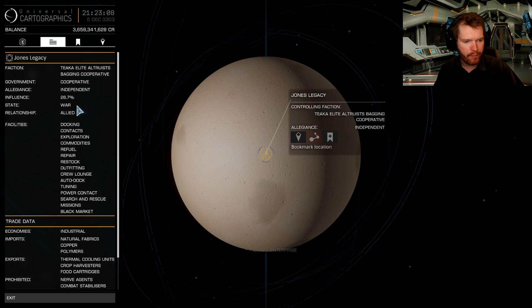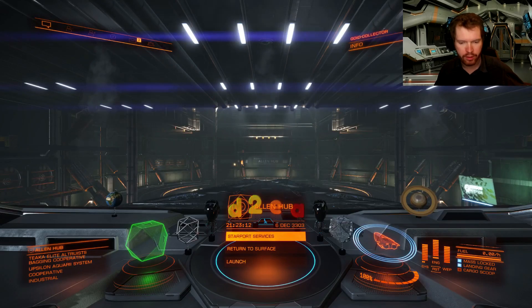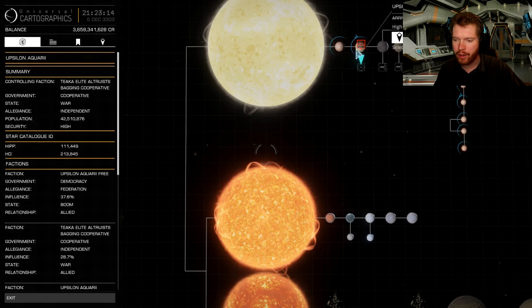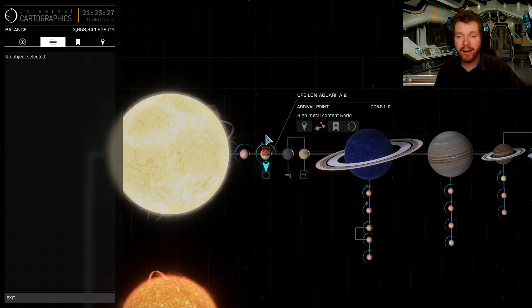Word of warning though — I believe we can highlight the planet here. The planet is about 2.54 G, so it is quite a high gravity world. Beware of that if you're going down to that planet. But again, even if you decide to go to this planet and that also dries up, you can still go to some of the surrounding systems around the area.